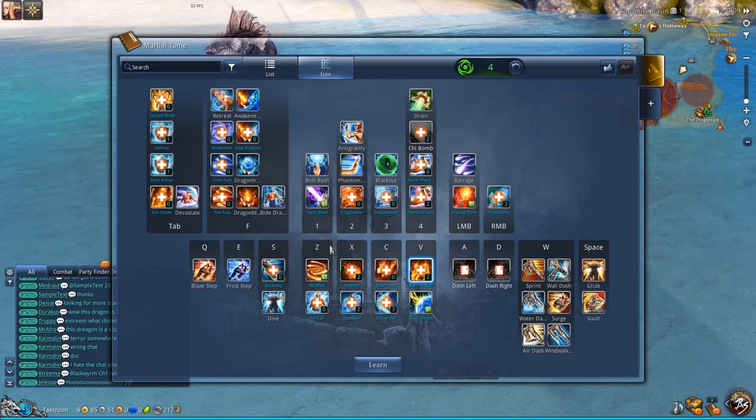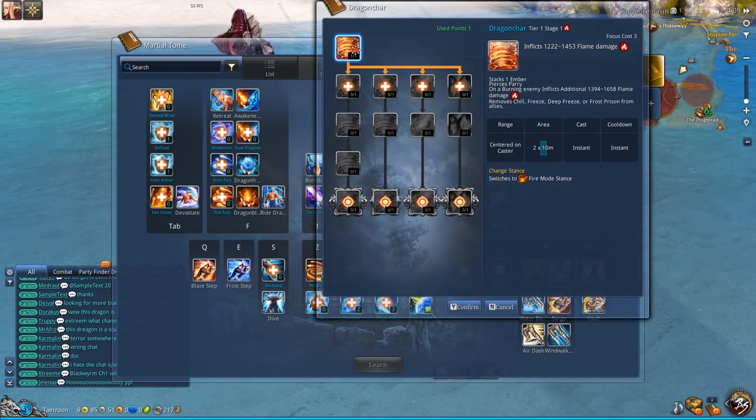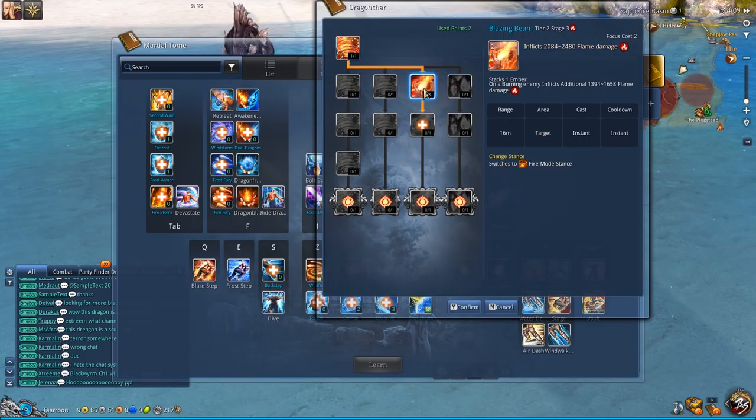But this is only burst damage — you don't have a full build focused on it. I also like having the 2 key set to Blazing Beam, which is tier 2 stage 3.